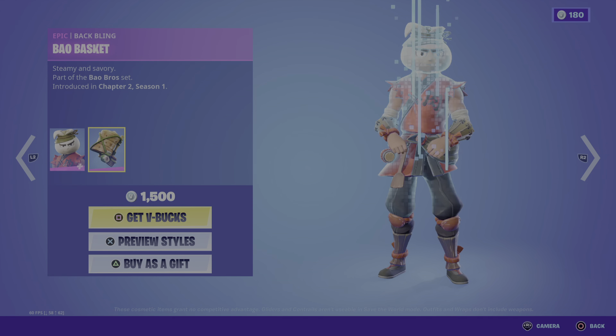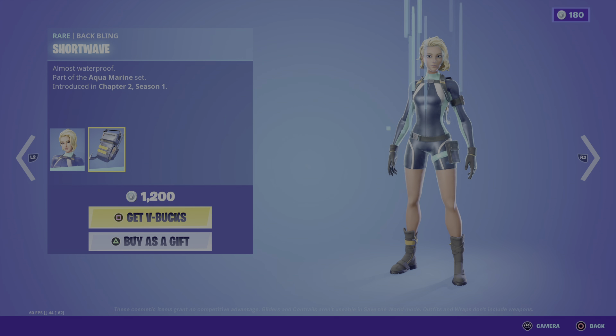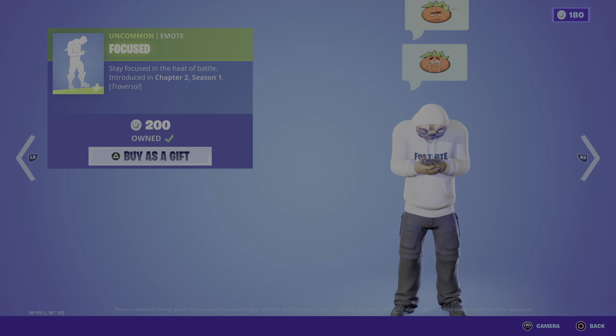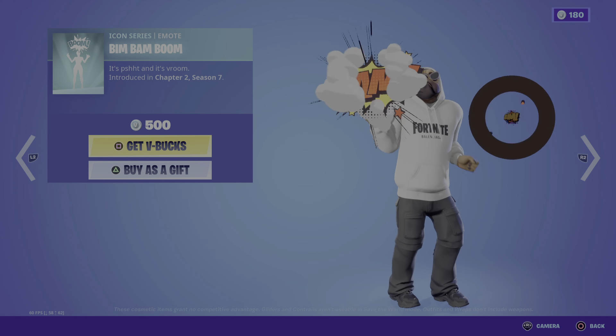We have the Bail Bros emote back in the shop — it was four headstones, now it's three. So Far is back with a Stroke Wave back bling. It's back. Contrast. Bibbamu is also back.